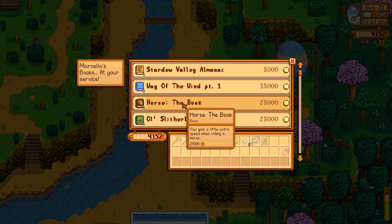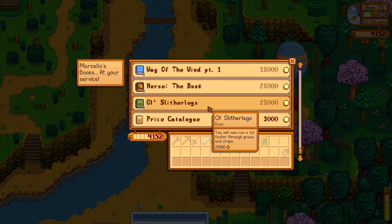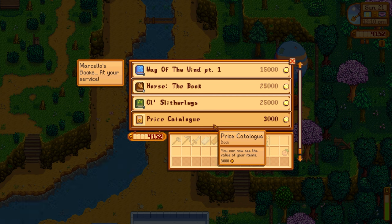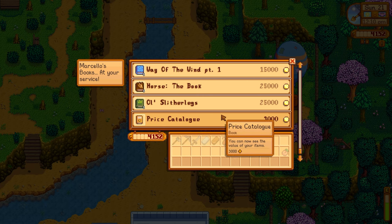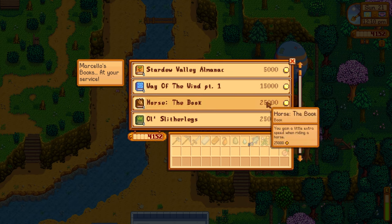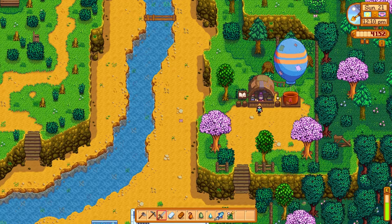Oh my goodness, look — there he is! Look at the balloon, it's so patched up! I absolutely love it, it looks just amazing. We've got 'Way of the Wind Part One' — that's gonna make us run faster. There's a horse book to gain extra speed when riding. 'For All Slither Legs' lets you run faster through grass and crops, which is cool since you do actually slow down there. But 25,000 for these ones — oh my goodness. And finally, a price catalog so you can see the value of your items. We could technically get that but I think the 3,000 could be better spent on upgrading the chicken coop, getting a barn, or a bigger backpack. We're going to have to pass for now, Marcelo — but we'll definitely be back.